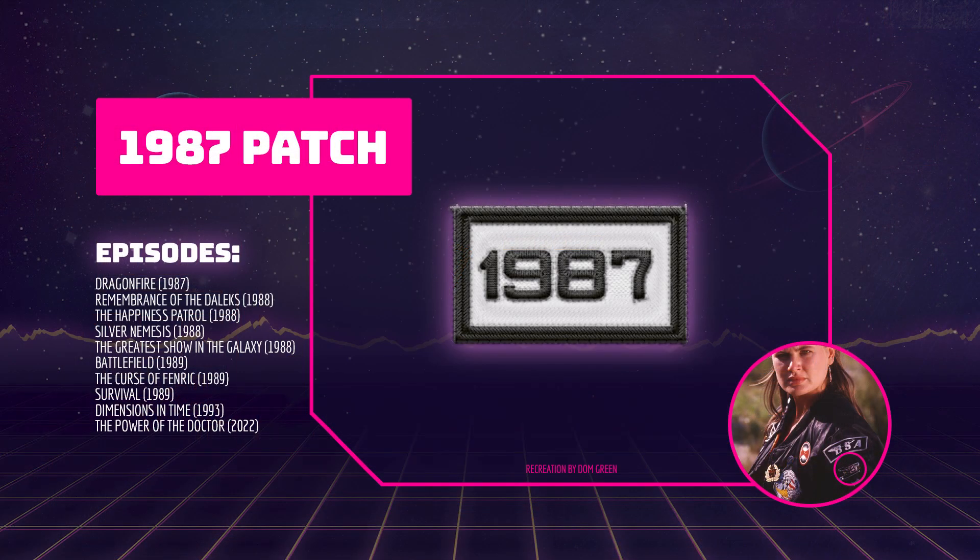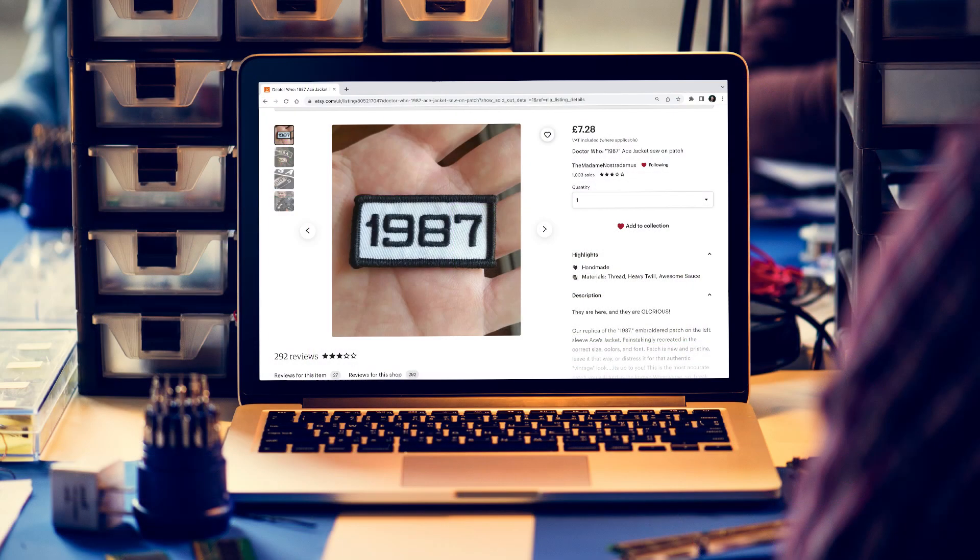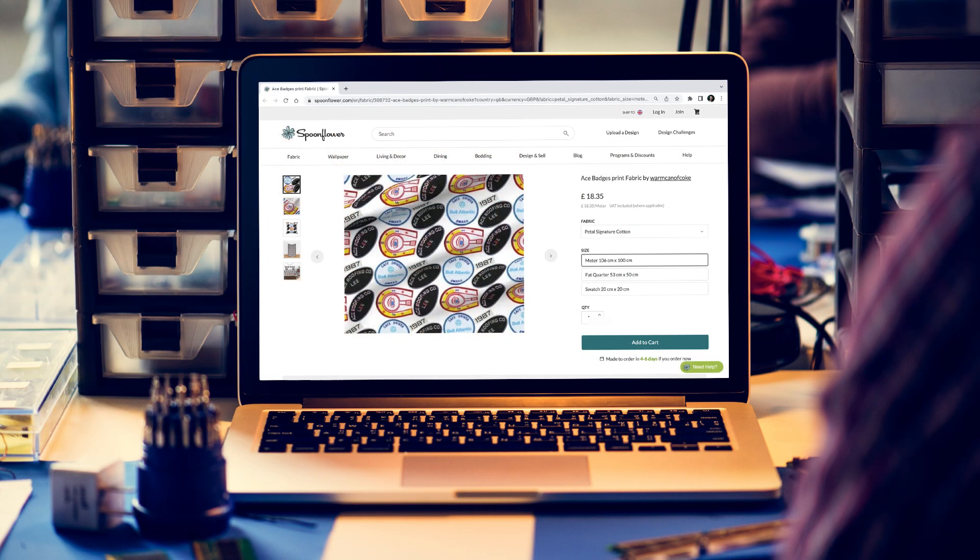This patch shows the year 1987 and is always present on Ace's jacket. I don't have much insight into this patch, although it is the year Dragonfire aired, which is Ace's first appearance. Replicas of this patch can be found on Etsy and on the printed fabric sheets from Spoonflower.